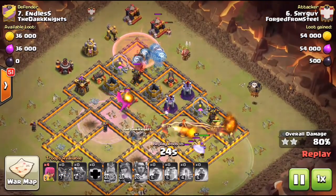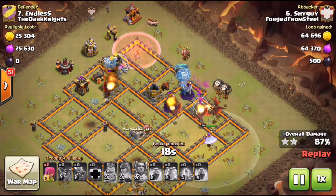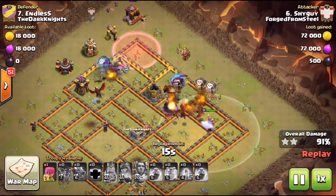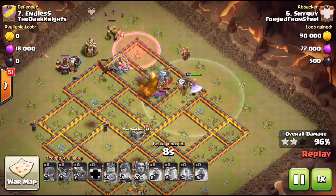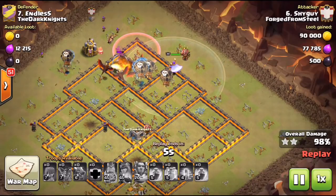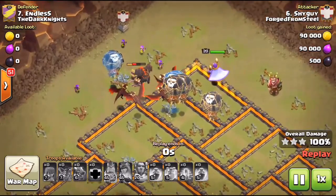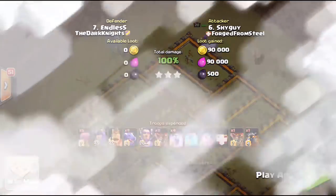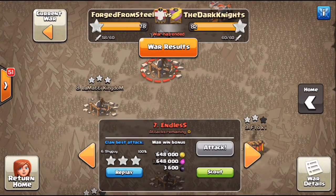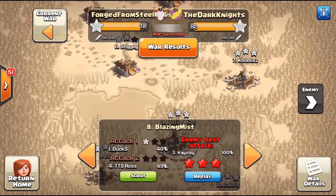Shy Guy did have a CC hound — there he goes — he dropped his loons and cloned them. Remember the clone spell? A lot of people are forgetting that it got a buff, plus an extra level added at Town Hall 11 — something like 50, 55, or 60 troop space cloned now. Look at all these troops he's left with — all kinds of dragons — and he only took out one air defense with his Archer Queen and King funneling, then clone-spelled all the loons at 12 o'clock to take out those two air defenses.